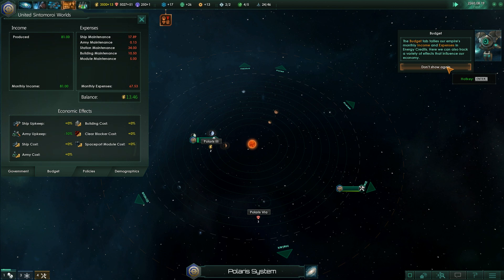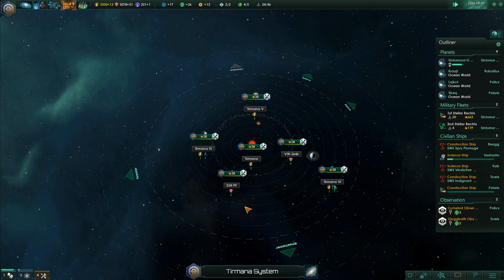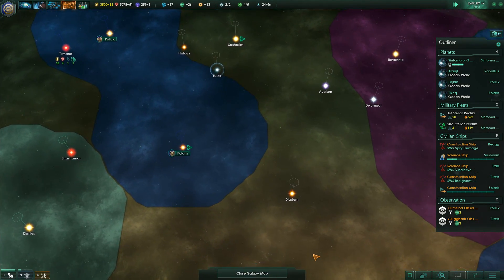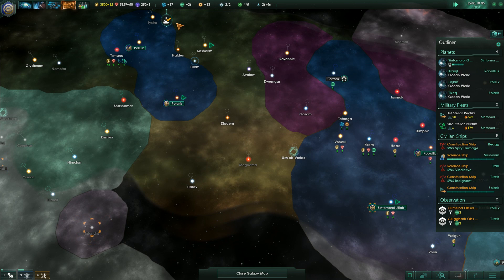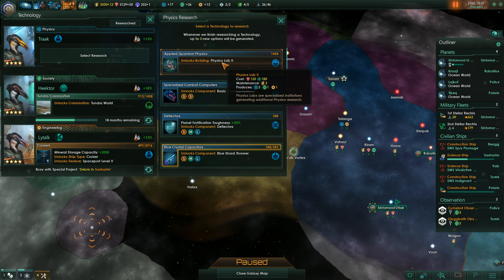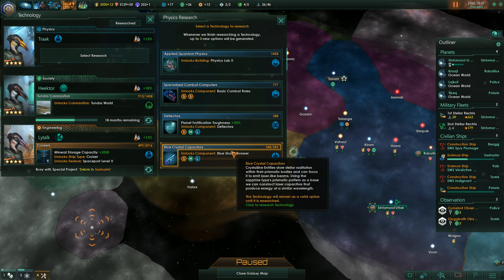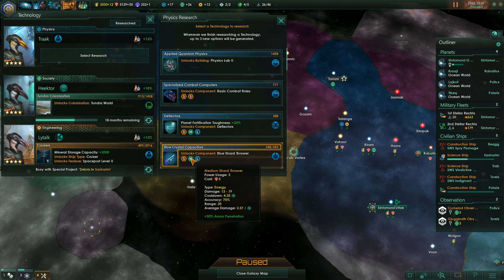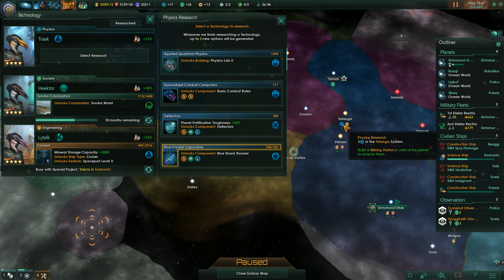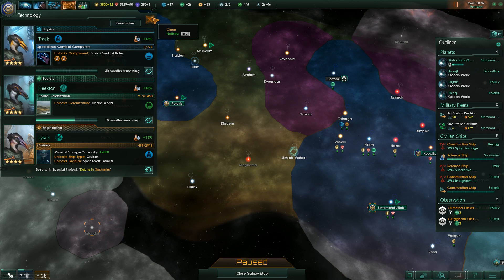Research storage full. Research complete. What do we have for research now? Cloud Lightning - Physics - Unlock Building Physics Lab 2, provides science. Unlocks basic combat roles - recent progress in AI allows us to designate specific combat roles for our ship computers. Plane of fortification toughness plus 20%. Combat roles is relatively quick, so let's start with that. Unpause.